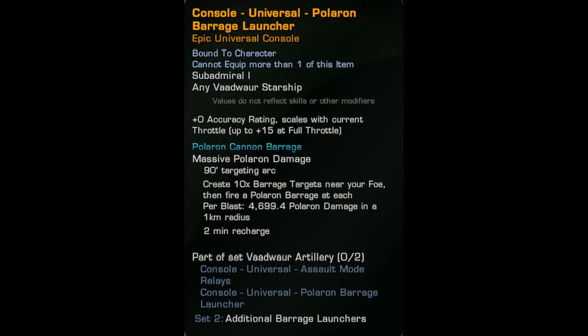While we're on the topic of consoles, let's quickly go over the other Vaadwar consoles which can be used on this ship. First up is the Polaron Barrage Launcher from the Manasa. This console creates those Polaron Barrages you often see the Vaadwar use. Unfortunately, even with the two-piece set and a Polaron build buffing this console, it performs quite badly. In multiple runs, it struggled to do even half of what I was seeing damage-wise from the Juggernaut array with a full Polaron build on — so that's a very poor performance.